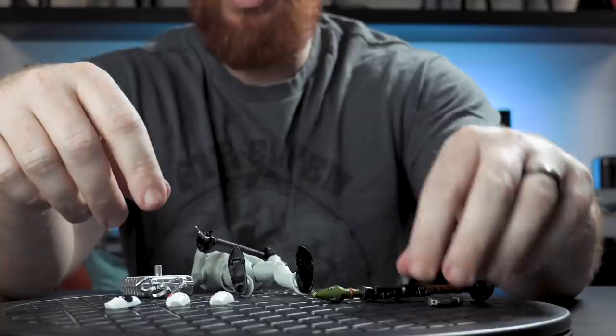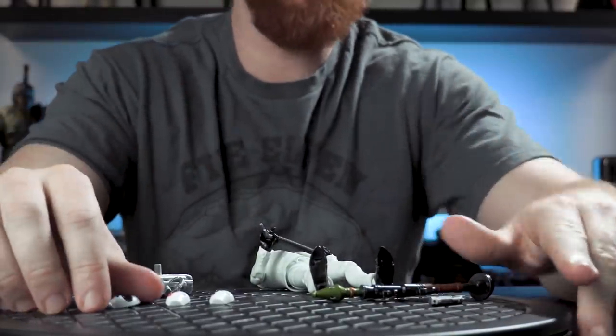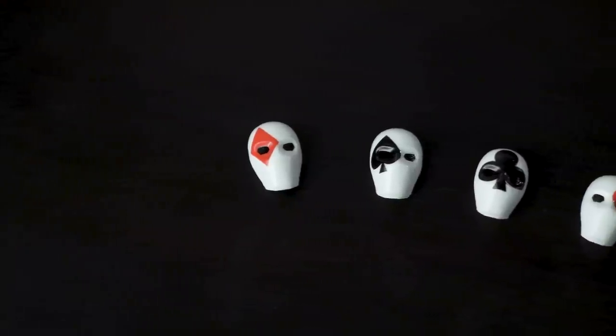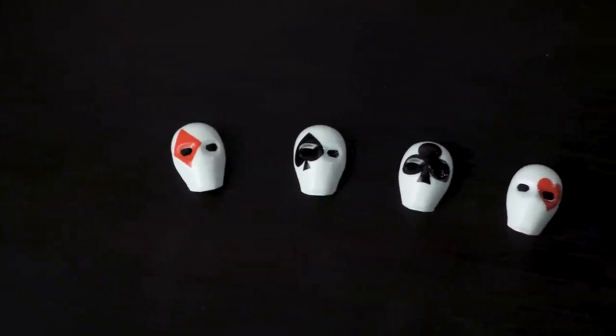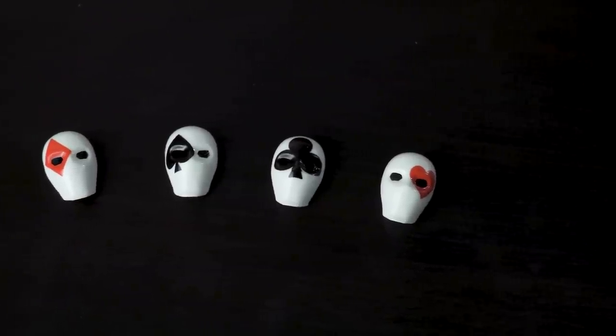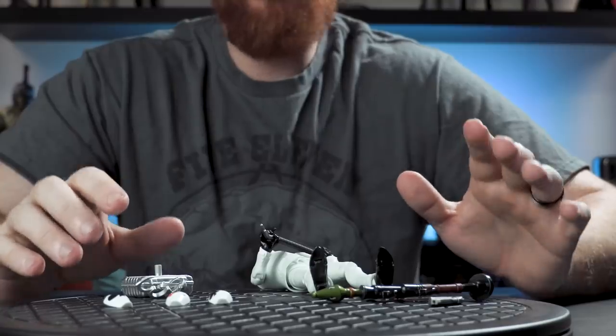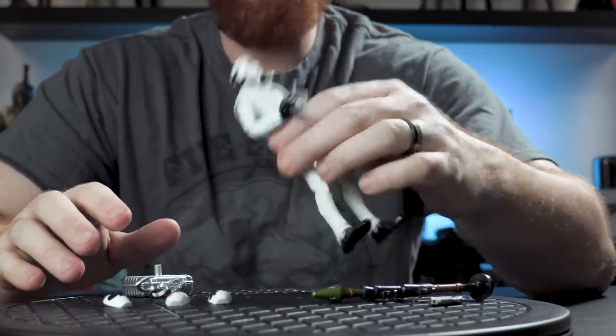The cool thing above any of that stuff is these figures actually have interchangeable face plates. This guy comes with four: he's got a heart face in the package, and we also have a club, a diamond, and a spade — so you can change out the faces for this particular figure. That's a lot of accessories for a six-inch figure, it really is.